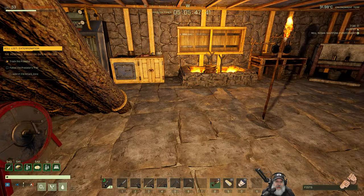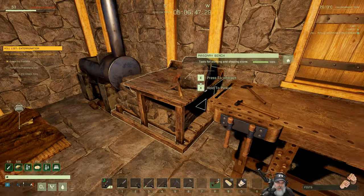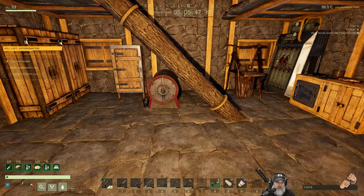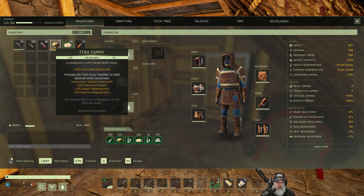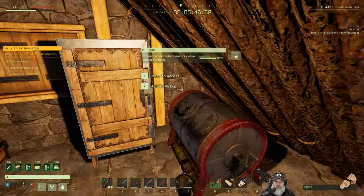They also added inventory sorting. They said in the patch notes they're still working on it, and it needs a lot more work because the only thing it does right now is sort by weight. I'd much rather, for organizational purposes, have it sort by item — putting like items together. The other thing we don't have yet, which is almost more important to me, is being able to sort containers by type.